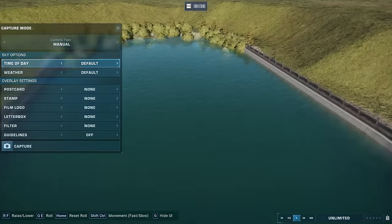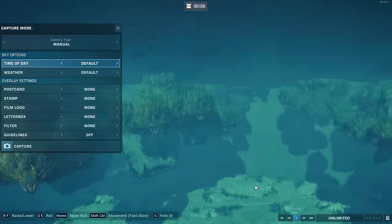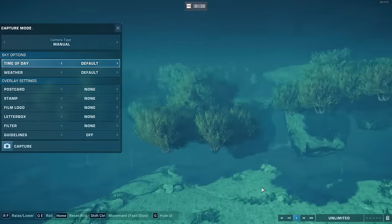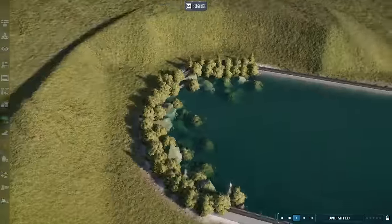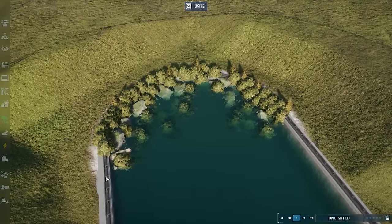From below the surface, it's going to get a little weirder. But from above, that looks super, super nice. I'm pretty happy with that. So that is how we can create a natural edge. On to the next example.